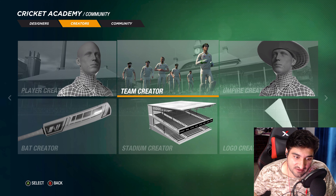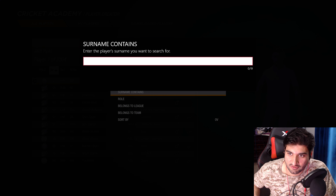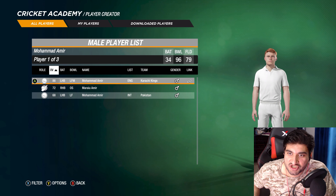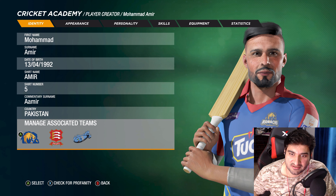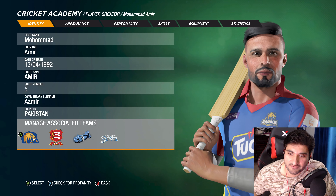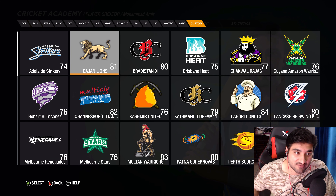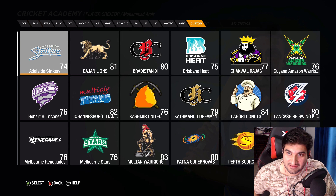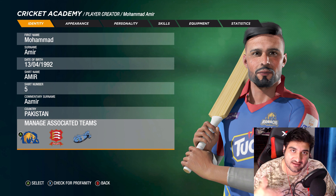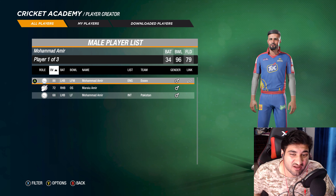Once downloaded, the player won't automatically go to their team, so you have to add them manually. Go to Creator, Player Creator, Manage All Players, filter with Square on PlayStation or X on Xbox, search the player's name — for example Amir — then go to Manage Associated Teams, select Custom, and choose Adelaide. The same process works in reverse for removing injured players who are no longer playing.